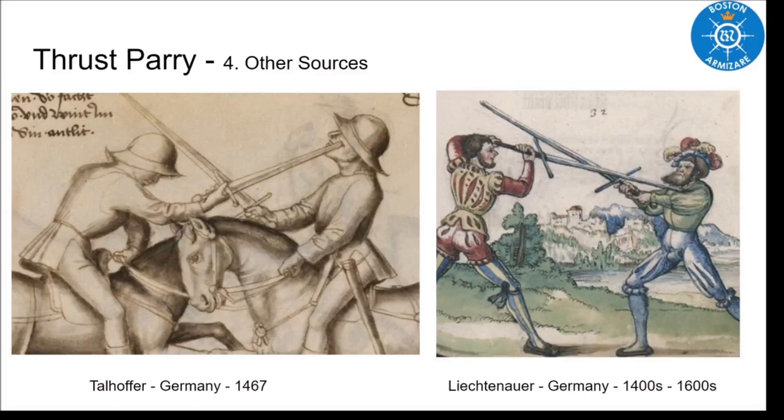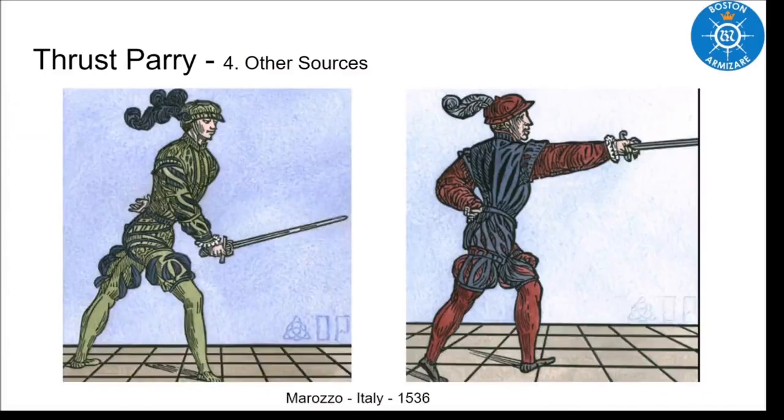We also see this in the Lichtenauer tradition throughout all the various sources — the single time thrust is very common there. And once we get into the Bolognese system, it's all over that as well. You can see the transition here going from Cotolonga Stretta into Guardia Entrade — this is very common. It is used both as a counter thrust and as a thrust into a cut. Same thing as what Tallhofer says: as they cut, I collect their blade with my hilt and I put the point in.